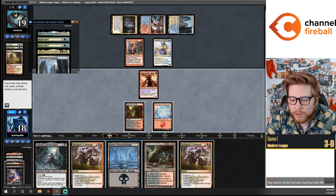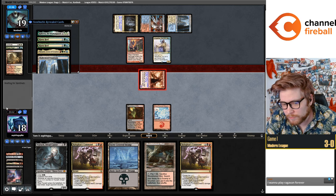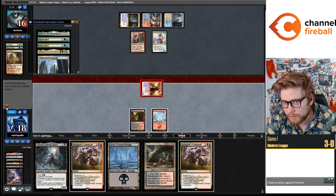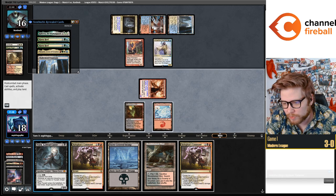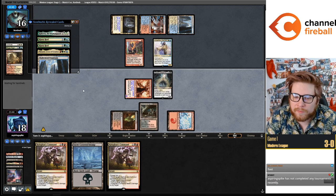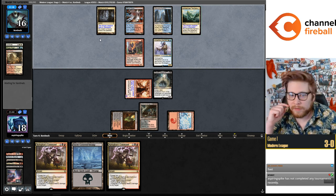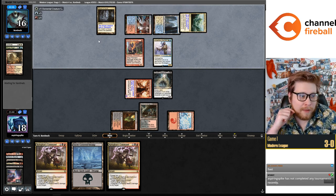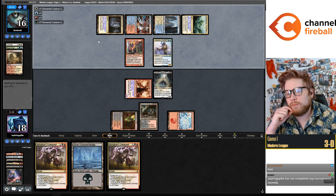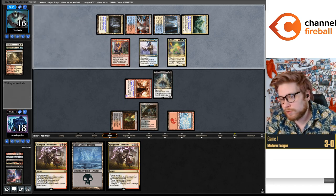Mariner is so good here — totally hoses Kolaghan's Command. It double triggers if I target them and the Mariner too. I'll cast Tourach here and then maybe get to trigger it off of Kroxa next turn or the Kolaghan's Command. If you want to become a big Modern player and want to play fair decks, you're really going to have to change fair decks from week to week — you need to pick the best tools for the job to beat the top decks of the format.